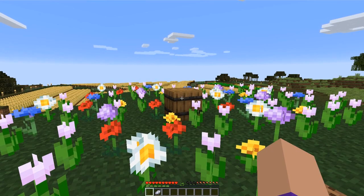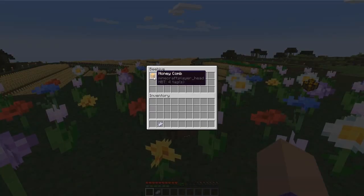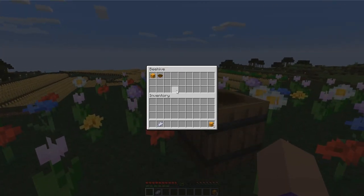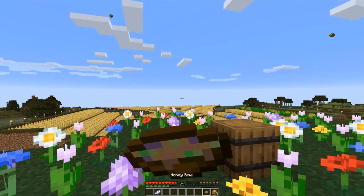The more flowers there are around your beehive the more bees the hive will eventually have, and the more bees you have the faster it produces honey. If you look inside your beehive eventually you'll see honeycomb beginning to spawn. Placing a bowl inside a beehive will cause it to eventually be filled with honey — this is an alternative method of getting honey without having to extract it from honeycomb. A honey bowl is a source of food which will give you regeneration too when you eat it.